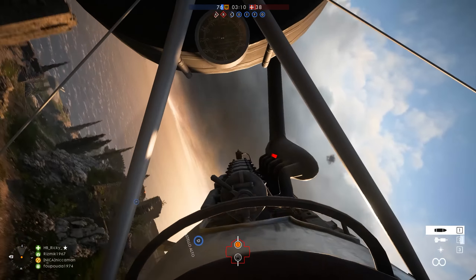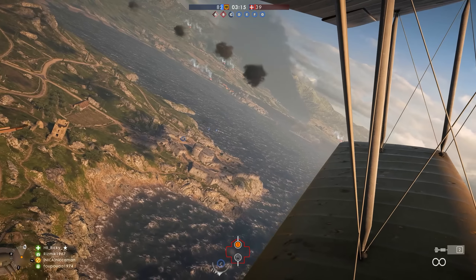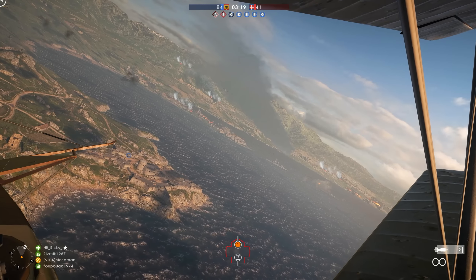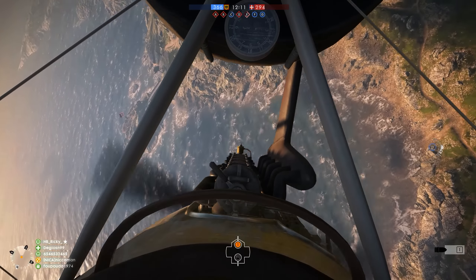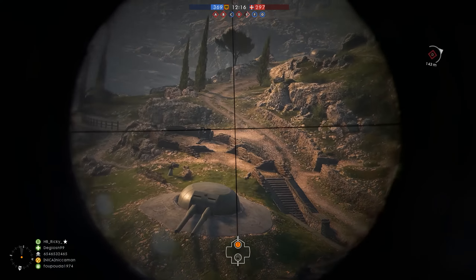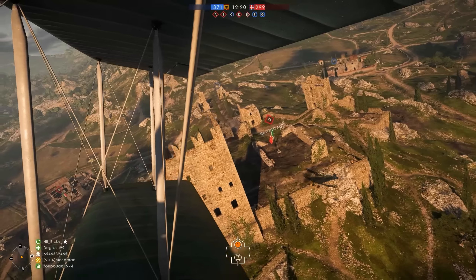Taking some AA damage here and just executing some wide corkscrews, which is a lot harder in first person mode — it's harder to tell that you're doing those wide corkscrews. If you don't know what I'm talking about when I say wide corkscrews, check out my other videos because it's such a useful manoeuvre for escaping AA flak. I cannot say enough how important that manoeuvre is in this game.